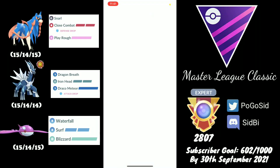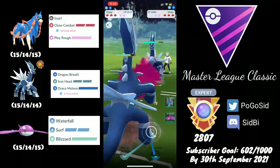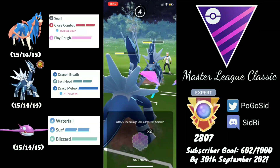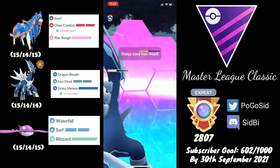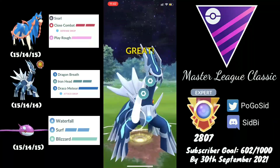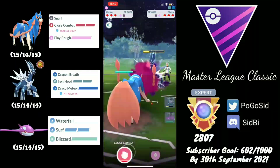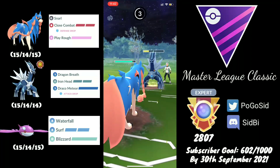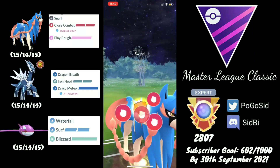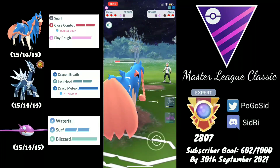Moving on to the next one — we are in a Giratina matchup, which is a positive lead for Dialga. In comes Dialga but I was a bit late to the swap and made a foolish decision of staying in the matchup. I need to shield because I really need to win the switch — I have something weak to Giratina in the back. I swap out too late, and at that point the opponent's Dialga is already at an Iron Head. They force a CMP tie as well, which is possibly the worst situation I could have been in.